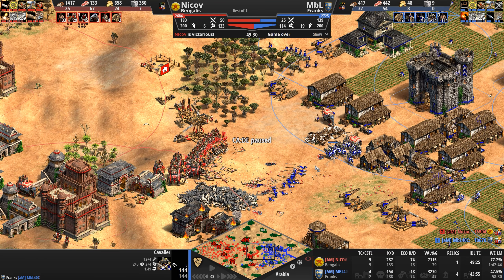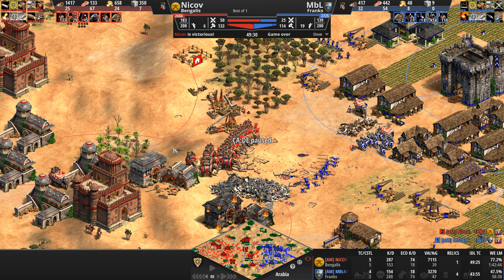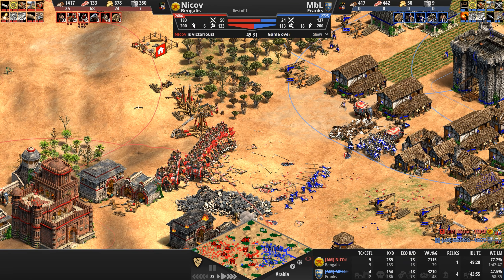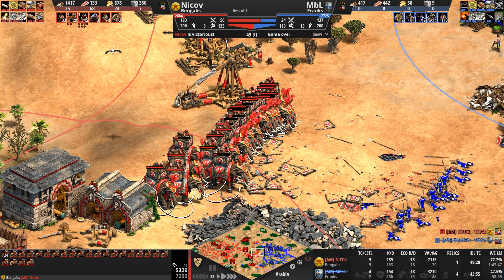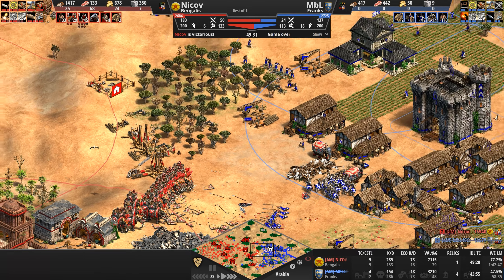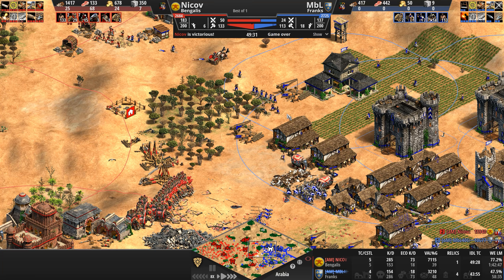That's basically three extra volleys from an Elephant once you upgrade to Paladin. Wow, what a fun game we've seen. These elephants just take on so much, and that's why I always wonder when players play Bengalis — why don't they go Elephants a lot more? I don't get it. Elephants are just such an absolute boss unit. They attack slowly — although with Pikes it kind of replaces a Thumb Ring — their HP is crazy, they move so slow, their attack is so weak, but what a fun unit to watch.